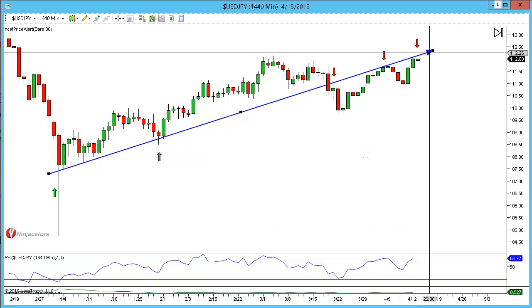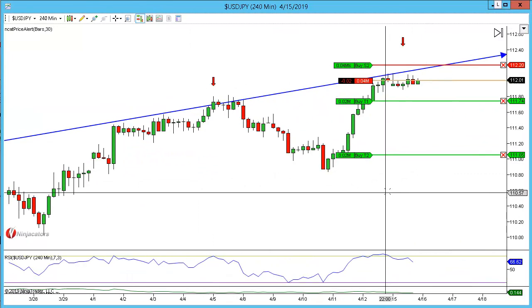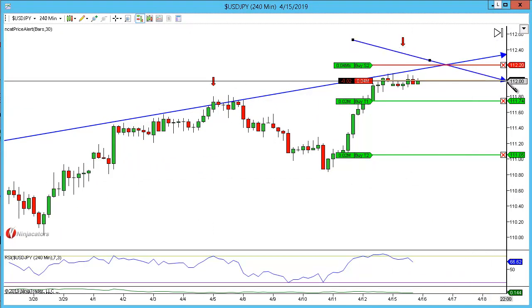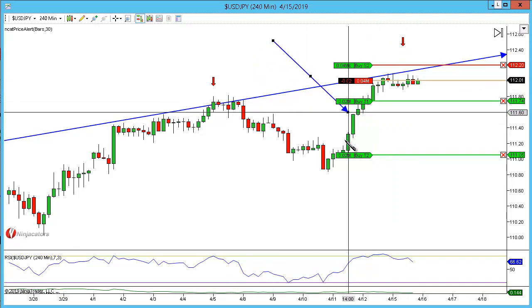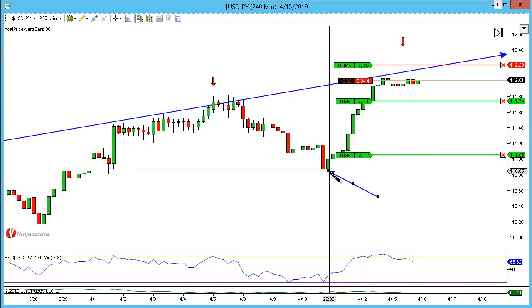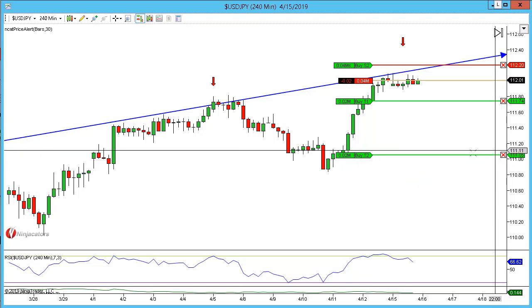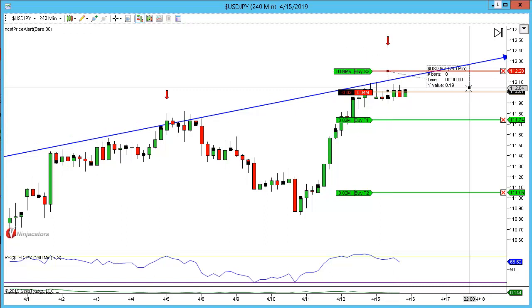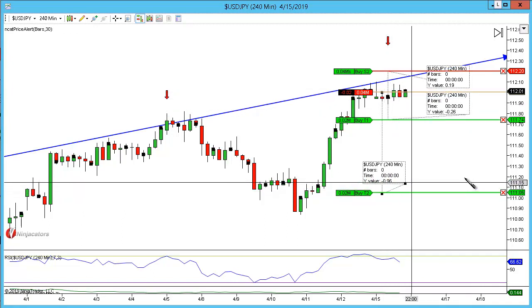Going back to the 240 and bringing over the orders — because we have a psychological number, I do not need to be a full ATR above the highs; I only need to be 10 pips. I'll play for the closes of the candles just here. For the retest I'm playing 5 pips above the 111 psychological number — whenever you have psychological numbers you want to front-run them, just as you would with structure. In terms of risk on this trade: 19 pips risk, looking for a reward of 26 pips on the first target, then holding for secondary targets around 96 pips.